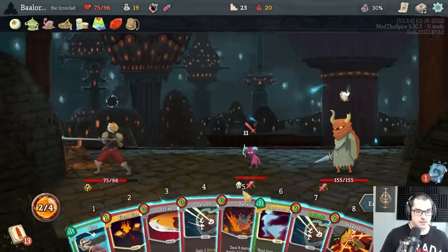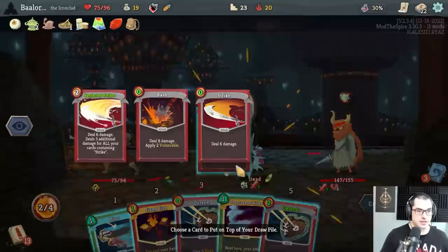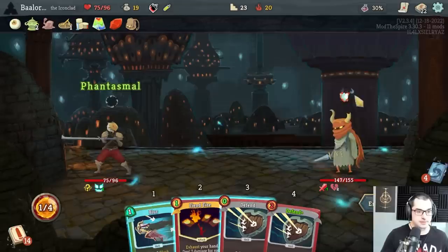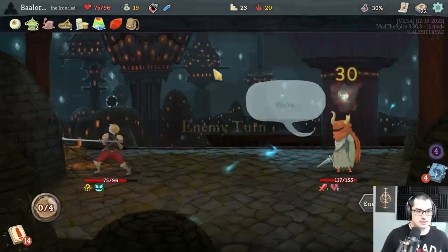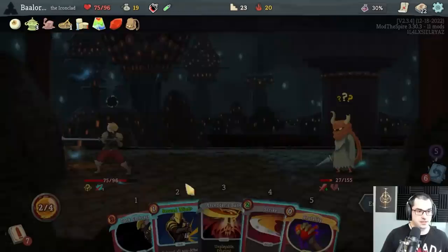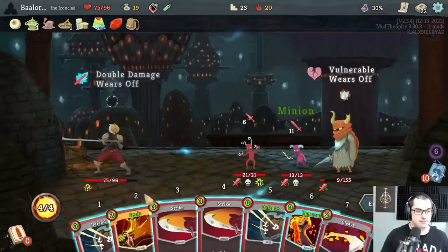I'm gonna P Strike here, Bash here, Strike Headbutt here — headbutting Perfected Strike and then playing Phantasmal Killer to make that Perfected Strike deal double damage next turn. And we can Fiend Fire at the end for fun. So now P Strike deals 72 damage — seems good. Strikes deal 18. We always Feed next turn. Great fight!